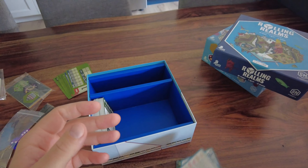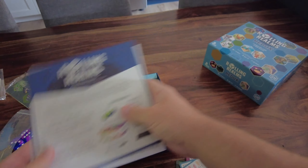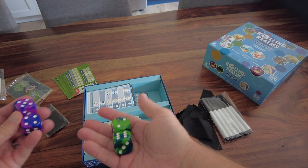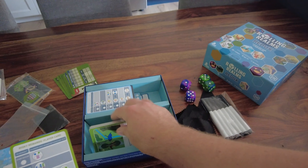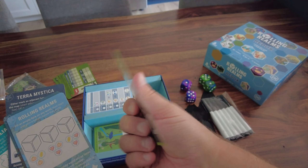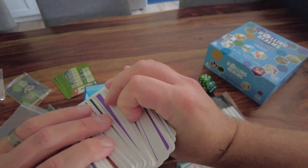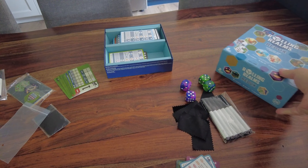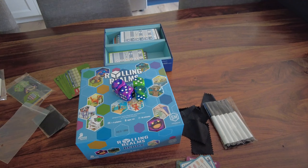One thing I want to show is how this compares to the original game. The original has lots of rule books, markers, cloths - and look at the green marble dice versus the purple marble dice in the new one. I've got all the original realm cards that I can now mix in with the new ones based on their card backs and store everything in the new deeper box. Thanks so much for watching this unboxing and overview of Rolling Realms Redux - I hope you enjoyed it. Please like and subscribe for more content. Until next time, thanks for watching!